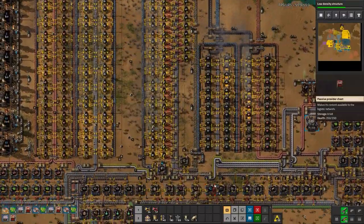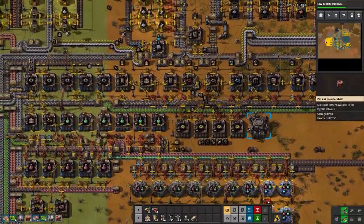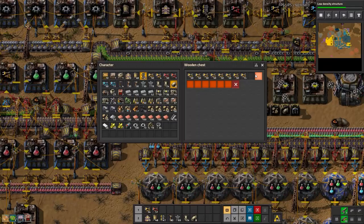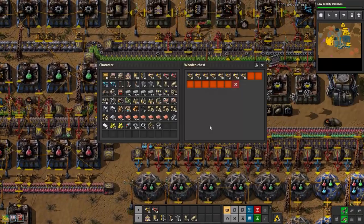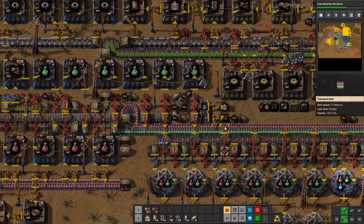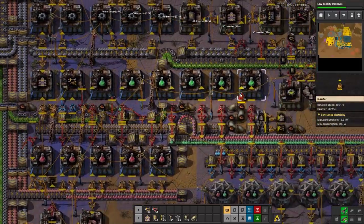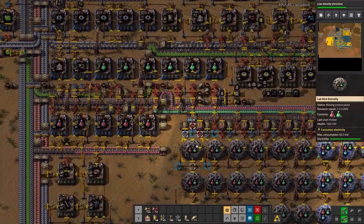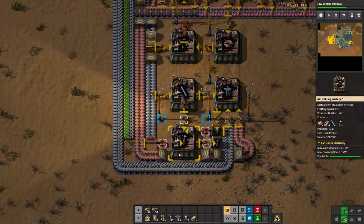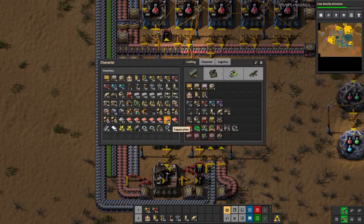I know why the bots haven't finished power yet — I didn't put in passive provider boxes for things like power poles. We'll do that now. Also, I think this is why we're having such a shortage of green science — all my inserters are going in here. Let's grab a whole bunch and direct insert into green science. Blue science is really lacking too, probably because of a lack of red circuits.